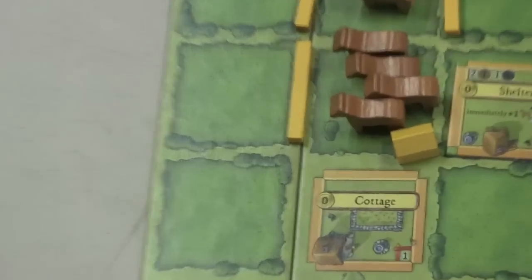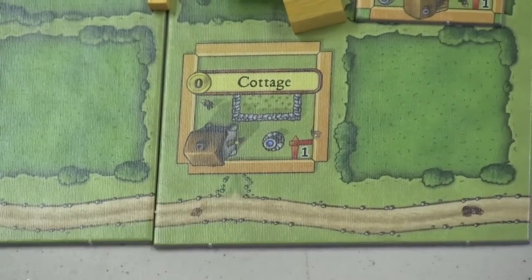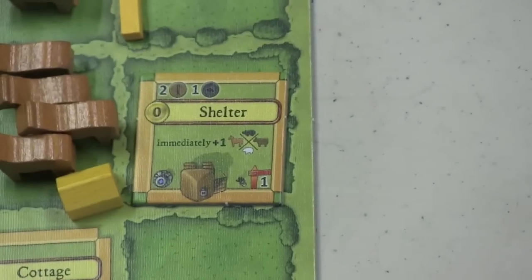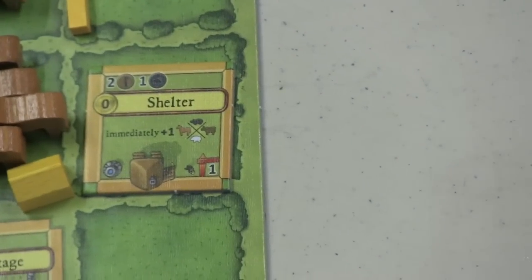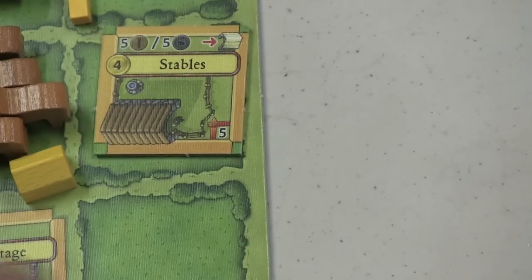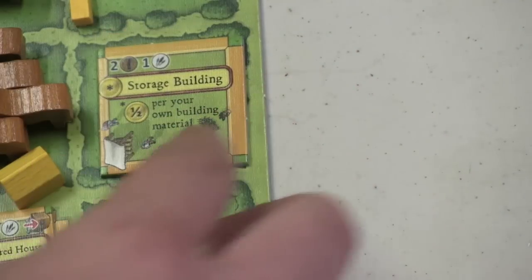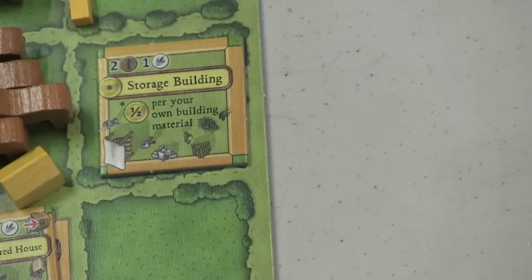You can always put one animal inside your cottage — that's what the little number inside the red means. Other buildings might have one too; for example, the shelter can hold an animal. But there are other buildings that do better than that. Stalls can hold three animals, and when you increase them to a stable, they can hold five animals. You can double that amount by putting a feeding trough inside the building. Here I can increase my cottage, and here I can build a storage building which can't hold any animals but gives me points at the end of the game.